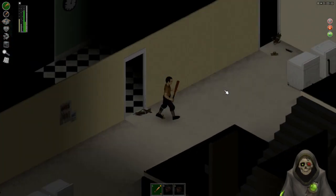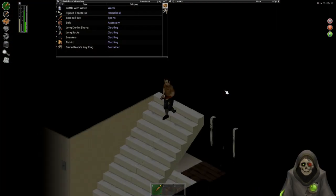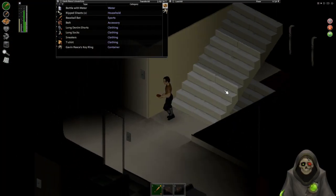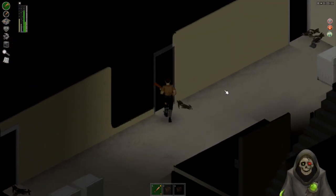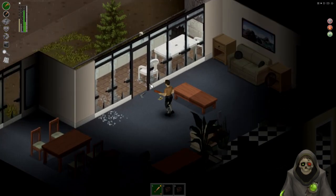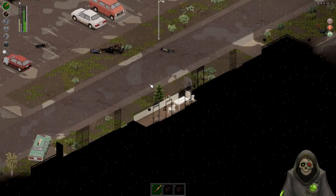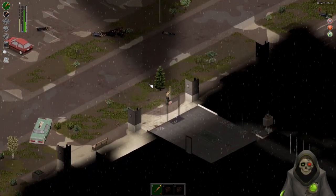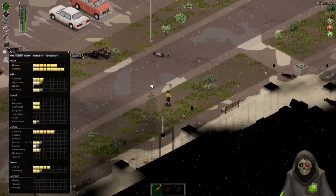I haven't given Gavin any gear or anything like that other than the baseball bat. He's just going to go and do his thing. He doesn't even have any cigarettes, so he's going to be in for a bad time. But the good news is it is raining, so that's really cool. I also added a couple of other mods.